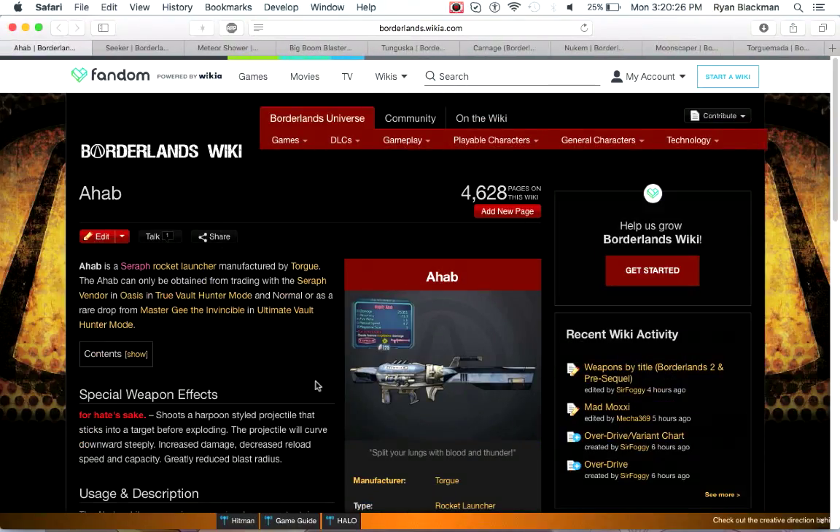Next up is the Ahab. The Ahab and the Error Message are Seraph rocket launchers obtained from the vendor in Oasis or from Master Gee. Kind of similar to the 12-Pounder, the Ahab and Error Message fire harpoon-shaped projectiles that stick into targets and explode a few seconds later. The projectile has a steep downward curve but very high damage, decreased reload speed and capacity, and a very small blast radius. It's not the best, but if you want to one-shot a single target with a rocket, you might want to try to farm for it.